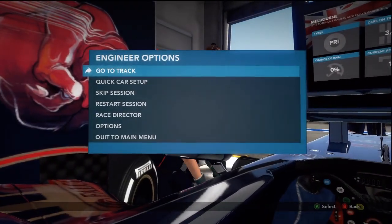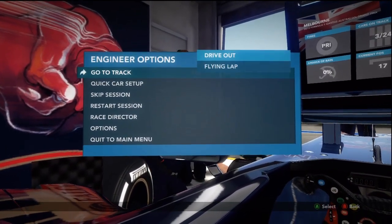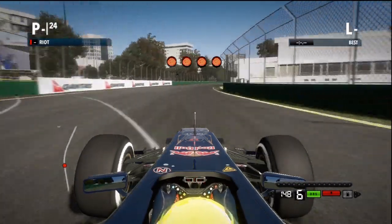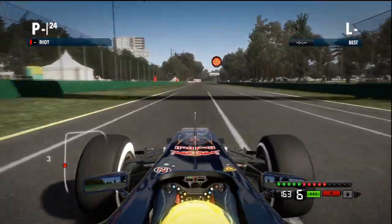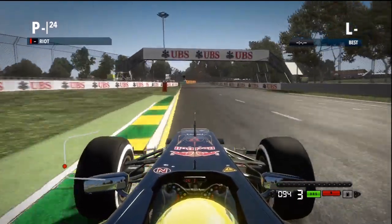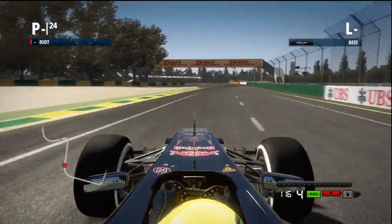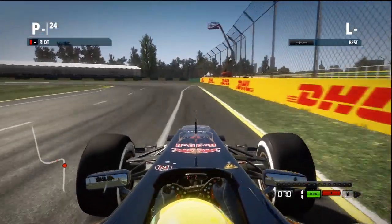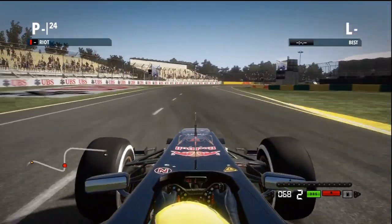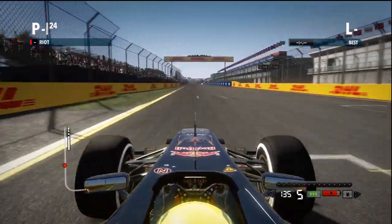Let's go to the track. You can skip the session, restart session, or do a quick car setup. Let's go straight for a flying lap. This game has been really, really nice — it's definitely a big improvement on the last game. I like the little lights on the car, they look snazzy. The car didn't look like it was steering there — like I said the setup might need changing. Apparently the Legend AI is a lot harder this time round. In F1 2010 you could win with a HRT or Lotus.